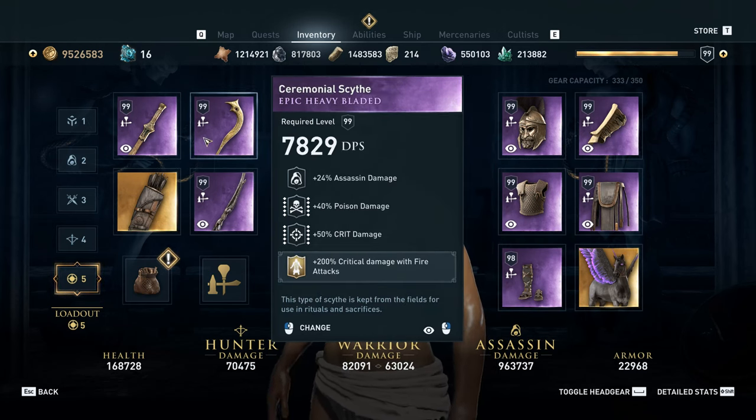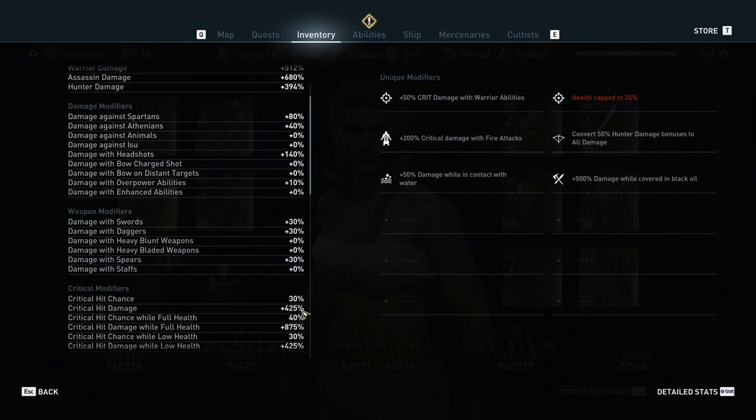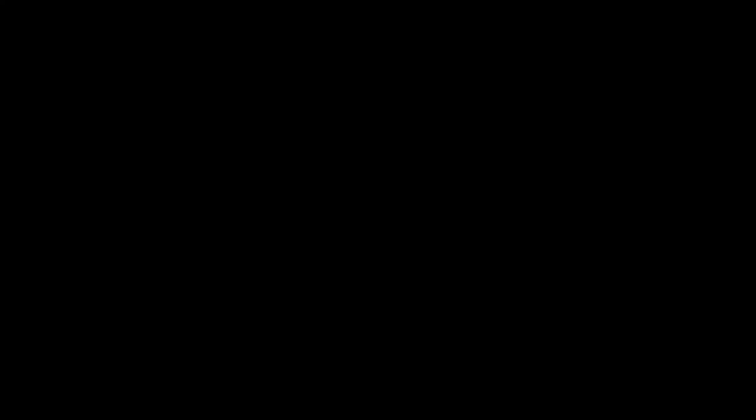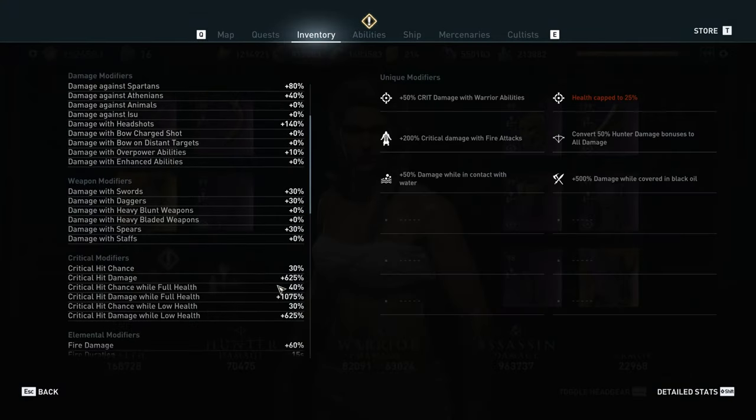Another thing we learned is that critical damage with fire attacks can be triggered prematurely by switching from fire to poison. So if I check my detailed stats, I've got 425 crit damage and 875 crit damage while full health. If I activate fire and then immediately activate poison and then check my stats again, they'll have gone up by 200% — we've got 625 and 1075. So that helps us get that critical damage rolling a little bit faster, which can shorten the time between runs. And since this is sheet critical damage, it applies to everything, so it works for our poison damage attack.